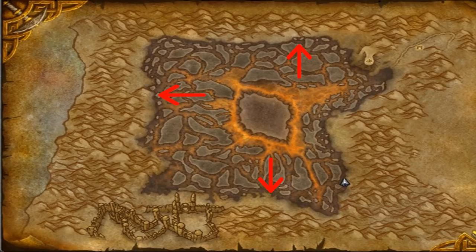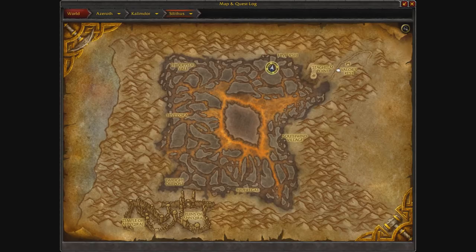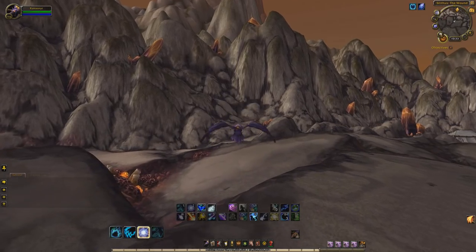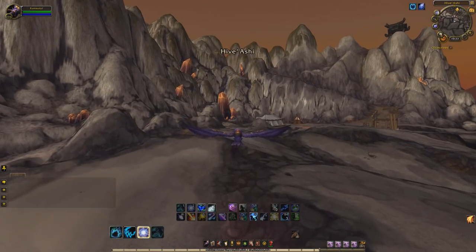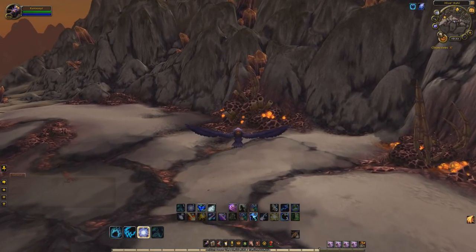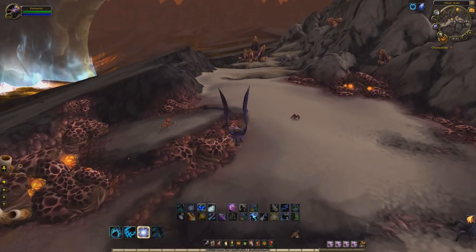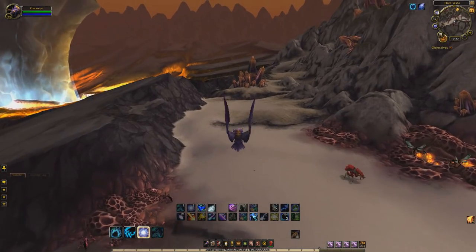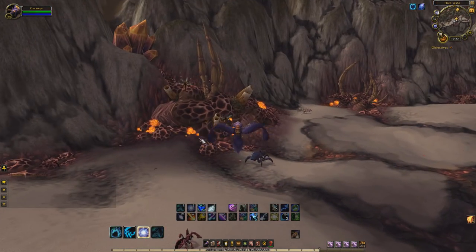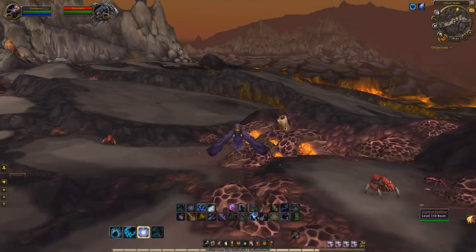There is one at Hive Ashi, Hive Zora, and Hive Regal. Today I'm just going to show you the one at Hive Ashi right now, because they do show up on your mini-map. I'm going to go ahead and, as you can see, I'm kind of just flying around right here, looking for a mob that looks just maybe a little bit different to the normal scrap that we've got running around down here. And as I keep running around, you can see on the mini-map, he pops up and spawns.